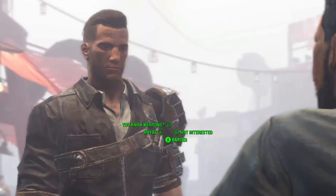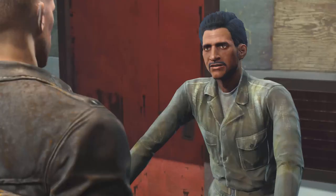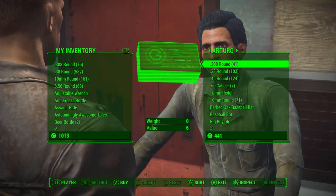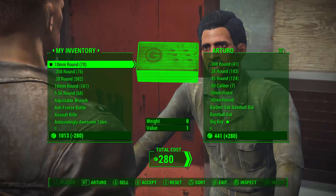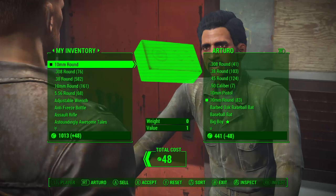What you want to do is go over here and click Barter, just kind of skip past this. Then go to his ammo — I just did the 10mm ammo. Buy it all, then go to your side of the inventory and put it all back except for 1. Then click it again and this time put it all back. Now just continuously click, and as you can see, he goes in the negatives and you go in the positives.